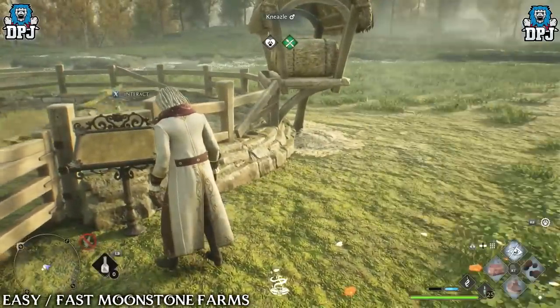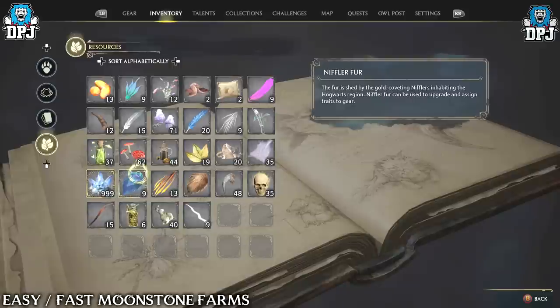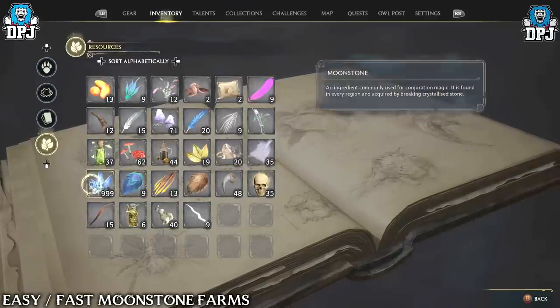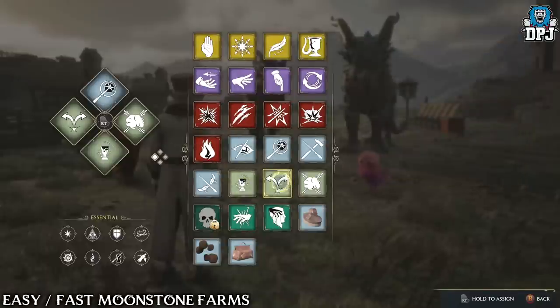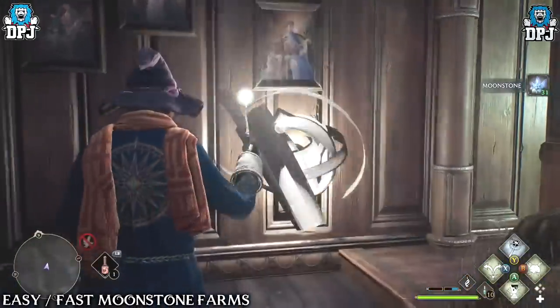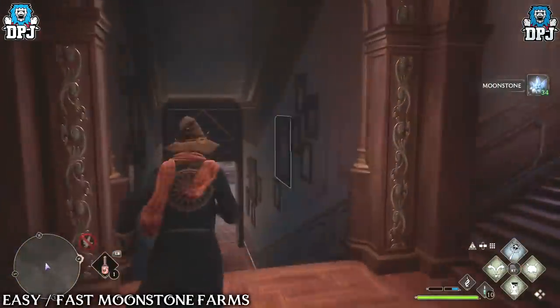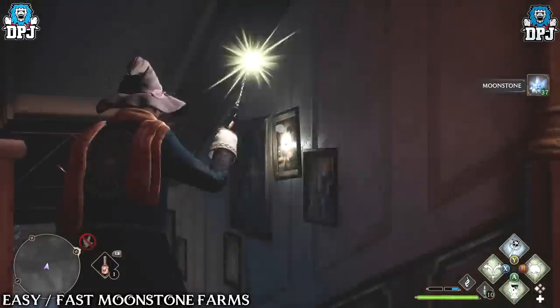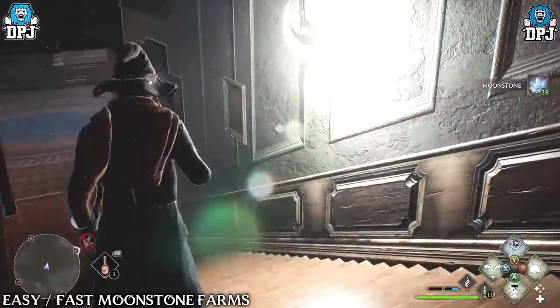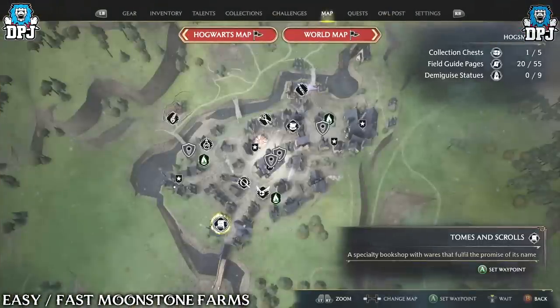For moonstone, when you unlock the Room of Requirement you'll learn the Evanesco spell, which turns certain objects into moonstone — but only within your Room of Requirement. Walk around and convert every painting, wall decoration, lamp, chair, and rug into moonstone. Spending about five minutes doing this can easily earn you 500 or more moonstone. You can also buy refineries from the Tomes and Scrolls vendor, place them in your Room of Requirement, and they generate 10 moonstone every 10 minutes — up to three refineries, so 30 moonstone every 10 minutes.